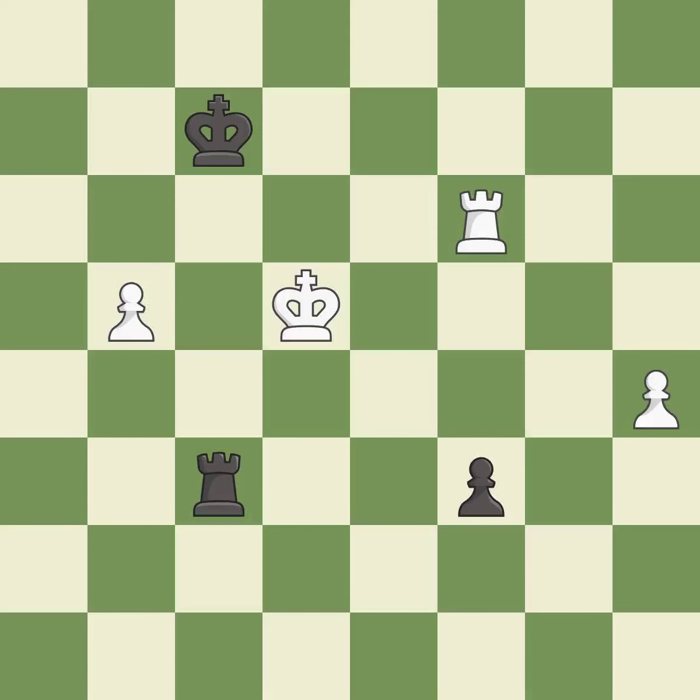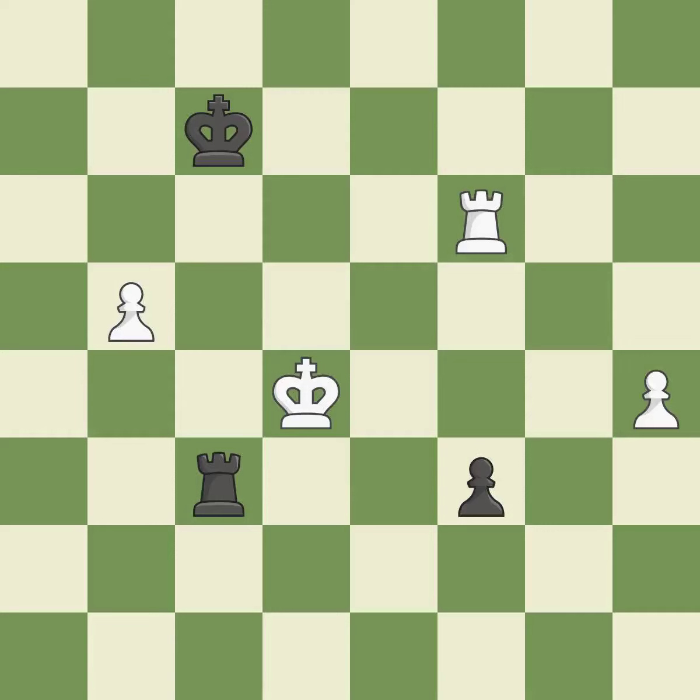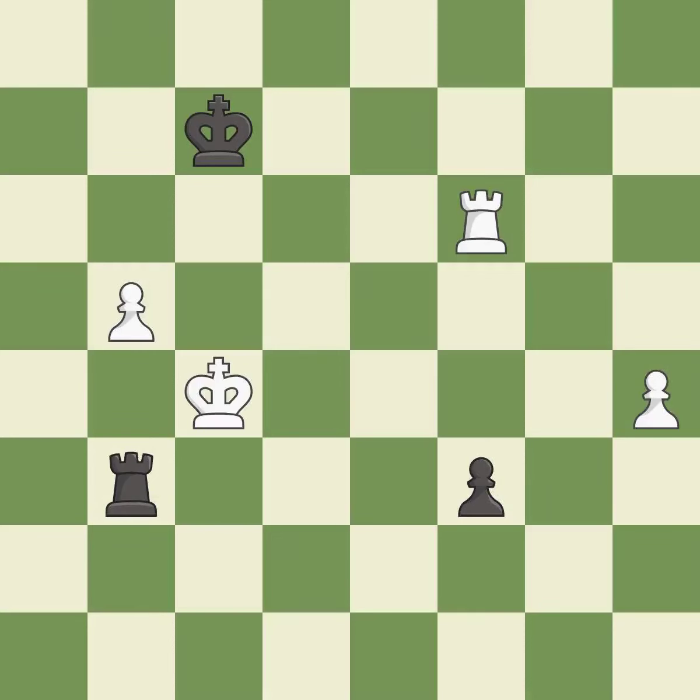This puts the rook behind an opposing passed pawn, which helps counter the pawn's push to promotion — it is excellent. This defends a pawn that was under attack and had no defenders — it is excellent. This is the strongest option — it is best. Only one move worked there, and this wasn't it. This overlooks a better way to evade the check from the opposing rook — it is a mistake. Equality is within reach, but this move doesn't get there — it is a miss. This ignores a better way to defend a pawn that was under attack — it is an inaccuracy.